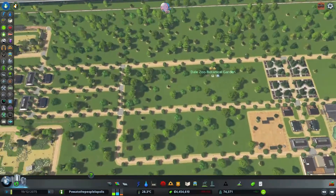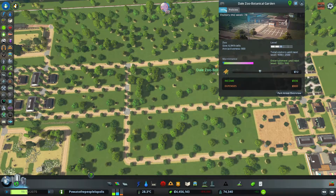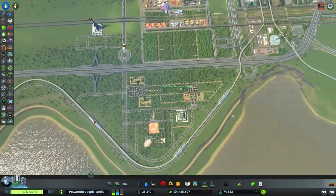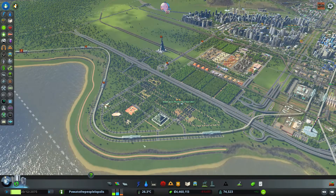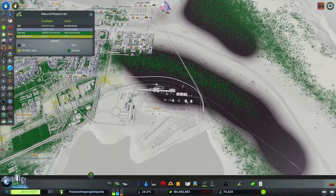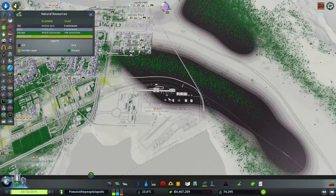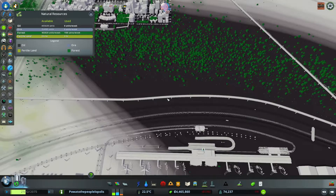Okay, let's focus on what we were supposed to do. I'm sure once we have the botanical garden at max stars it'll be fine. And that reminds me — we're losing profit. Oh, oil — sweet blue-black nectar.